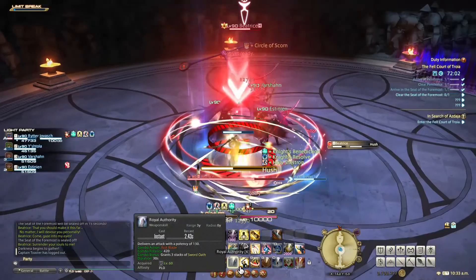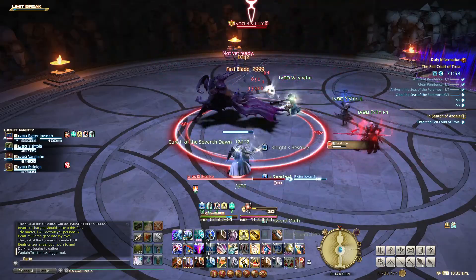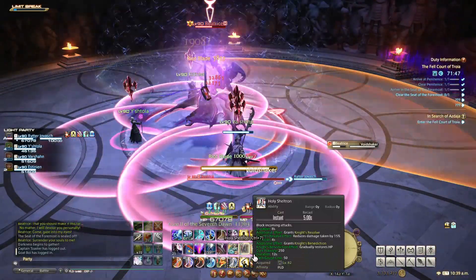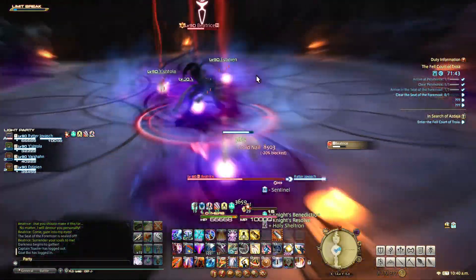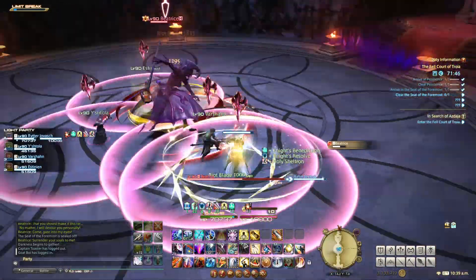Hush is a heavy hit on the tank — just mitigate and heal through it. Void Shaker and Void Nail are two casts that occur simultaneously. It's just a large frontal cone AoE combined with spread apart markers. Just avoid the cone and other players and wait it out.